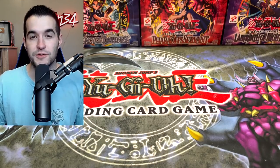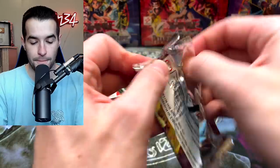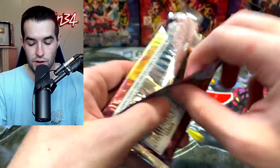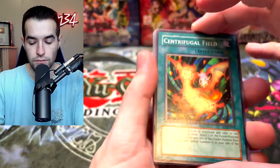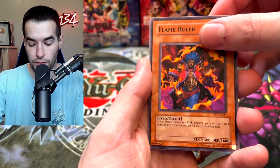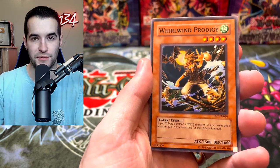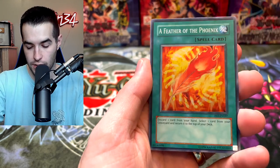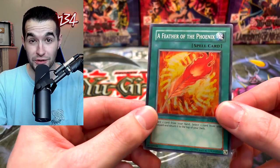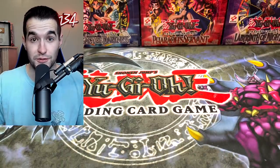Our final Flaming Eternity pack — let's see if we can pull something on camera this time. Centrifugal Field, Chusuke the Mouse Fighter, Flame Ruler, World Wind Prodigy — that'd be three ulties, they would have to be from different boxes probably. Oh, a Feather of the Phoenix as a super rare! So we got four foils out of those 12 packs — we ended up getting the better half of the box with two Ultimate Rares.